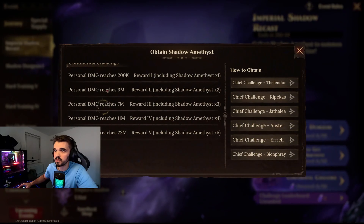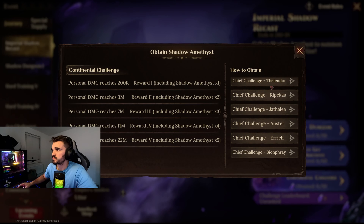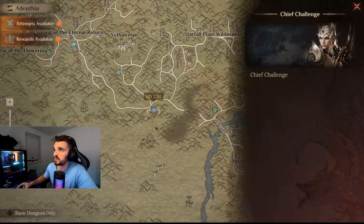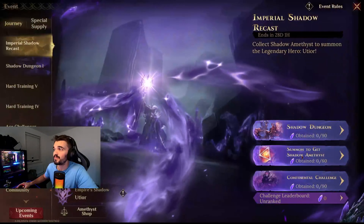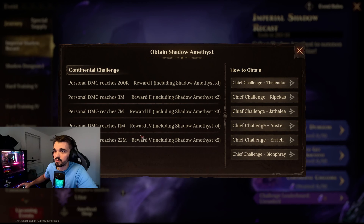And the last one is a Continental Challenge. What we need to do here — we need to do this Chief Challenge, we need to beat all these Chiefs. And the more damage we do, the bigger the reward.